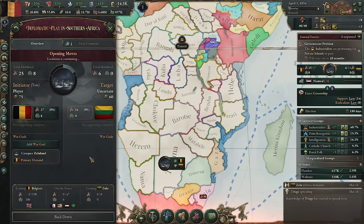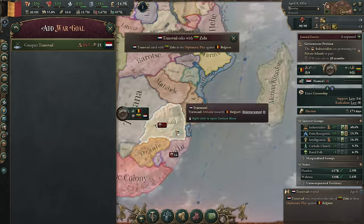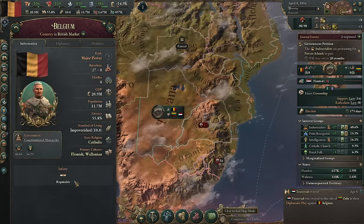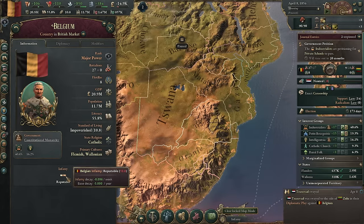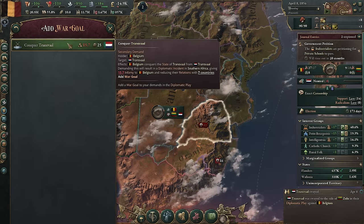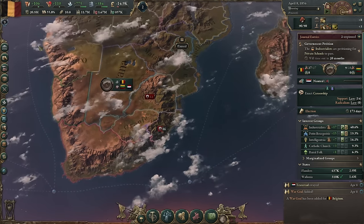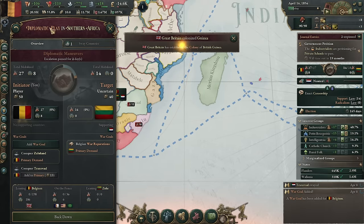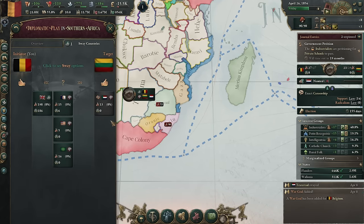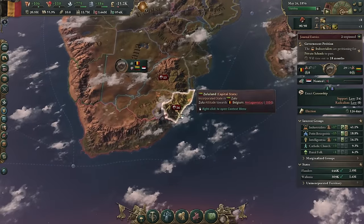It might be possible to sway Great Britain, but I'm not interested in it. In terms of war goals, there are no other war goals to add. Oh, now there is — because Transvaal is joining in. That would be a lot of infamy. It still keeps us below a certain critical point. Oh no, it did go over — I miscounted slightly. Portugal is a big one that could have gone in. Overall, we don't want to overload ourselves with anything over here.